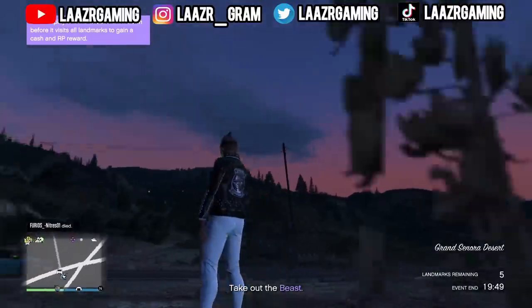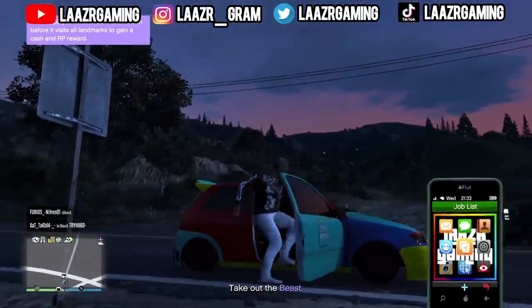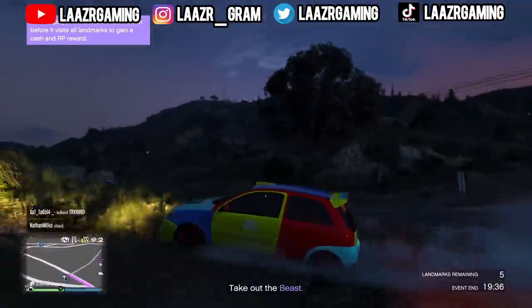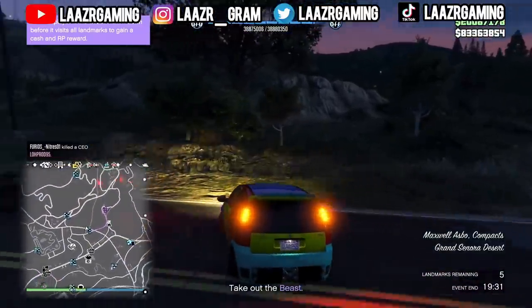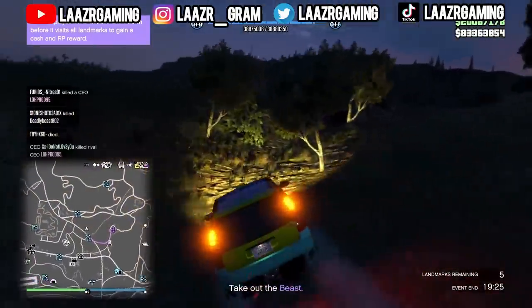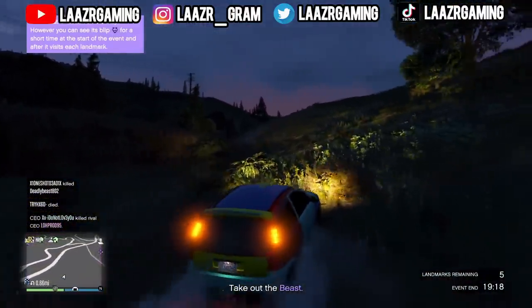Welcome back to another GTA 5 video. Right now there's a UFO event going on in GTA 5 Online where a new UFO will spawn into the map every single day that you have to go ahead and take a picture of. It looks like Rockstar Games have actually messed up this event and there's been a ton of bugs and reports from players of the UFOs not even spawning, which has resulted in Rockstar Games responding and actually making changes to the UFO event, which I'm going to be fully explaining in this video.